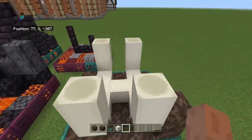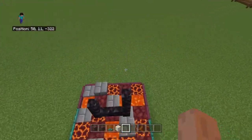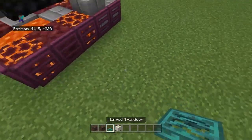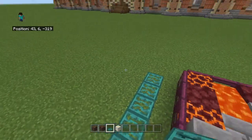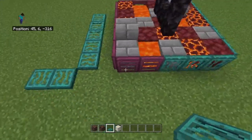Number two is going to be this lovely thing — it's going to be the soul sand valley. For this, place one, two, three, four, five warped trapdoors, and then over here do the same like you did.